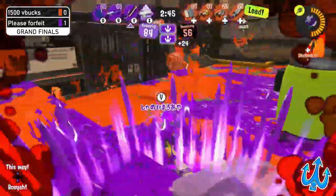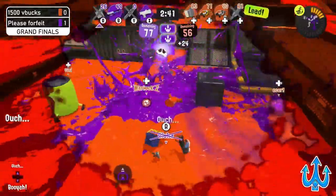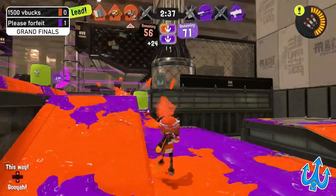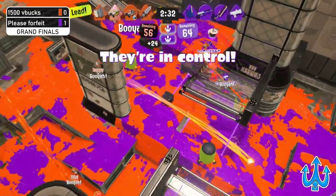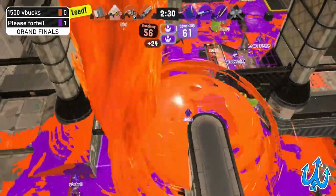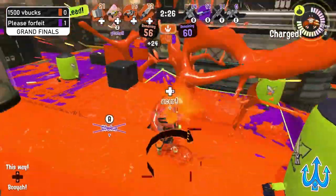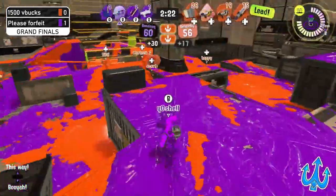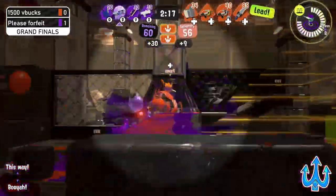Please Forfeit does what they love to do with that Wiper and that Tri-Slosher — just going in and getting picks. Unfortunately both the Tri and the Wiper — the main two sources of aggression — get picked off, but that Leader staring down the zone allows them to keep holding it just a little bit longer, at least until a Booyah Bomb forces some displacement. It looks like Please Forfeit is going to lose the zone here, applying a penalty, very close to losing the lead.